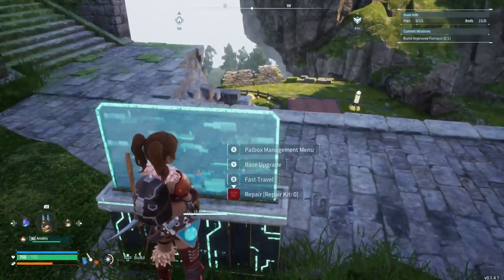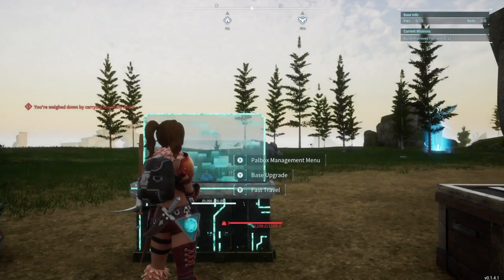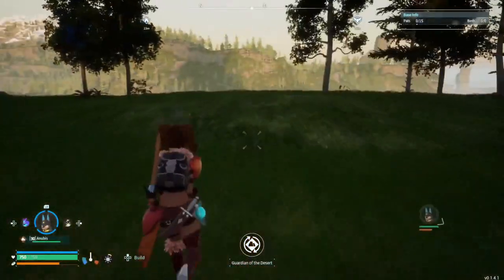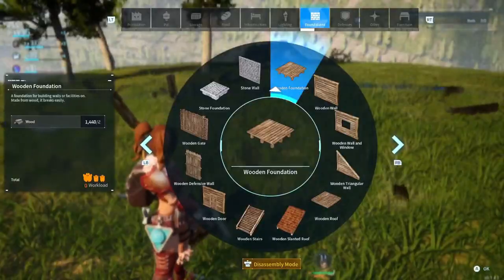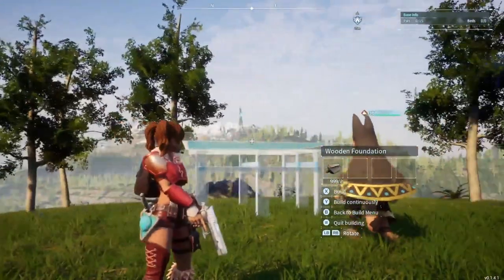I'm going to go back for the final trip to the location that we set up in, which is right over by the Verdant Brooks. I think the coordinates are negative 21 by 98. It is a really awesome location.